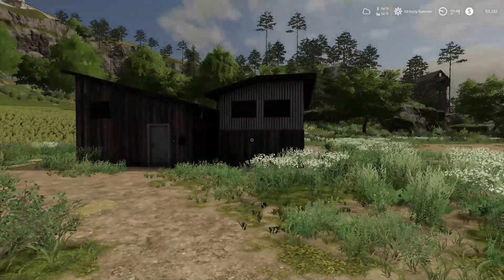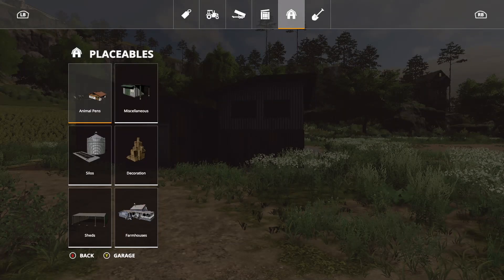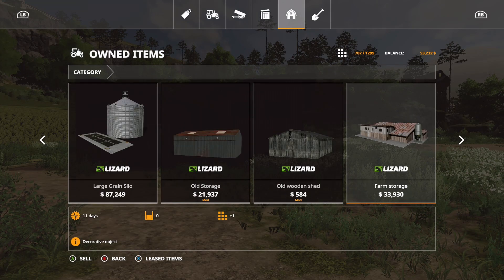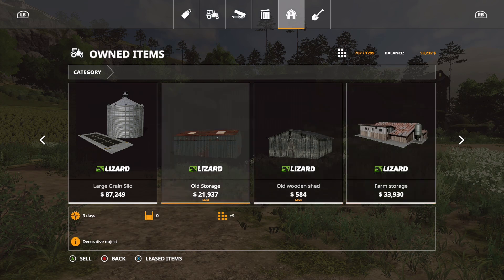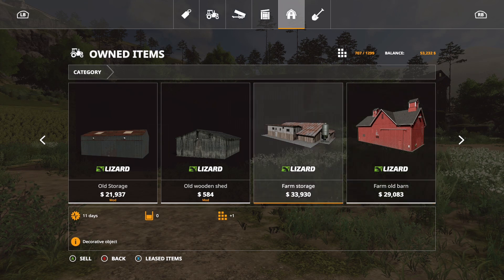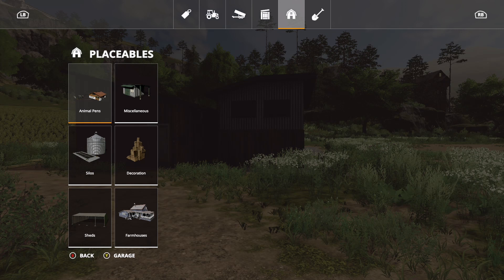To get rid of our building, we're going to go to our placeables, hit our garage, and find the correct building. This is the farm storage which says it's 33,000 and has decorative use. The old barn is worth 29,000. So yeah, I think we'll take out the farm storage first — that would give us almost 34,000 extra.